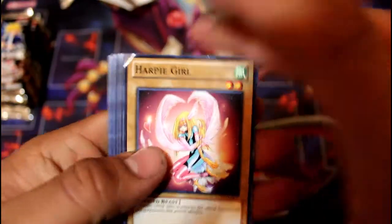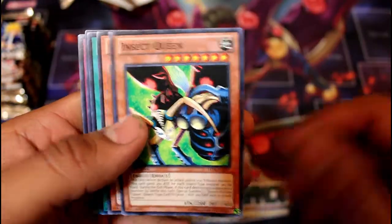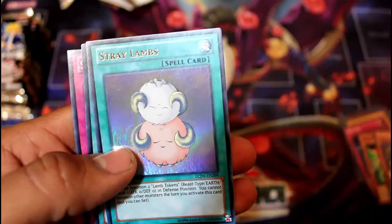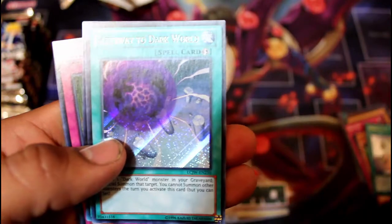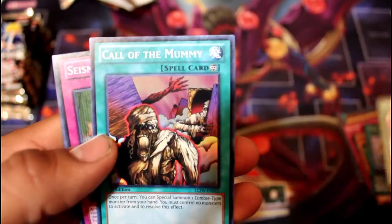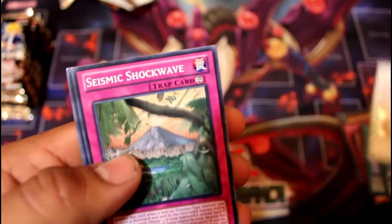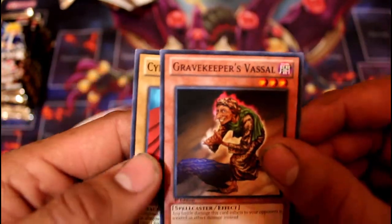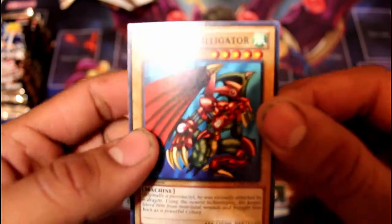Let's go ahead with the second one. Looks like we have here Harpy Girl, Insect Queen, Grave Keeper's Visionary, Stray Lambs. And for our secret: Gateway to the Dark World, Call of the Mummy, Seismic Shockwave, Grave Keeper's Vassal, and Cyber Tech Alligator.